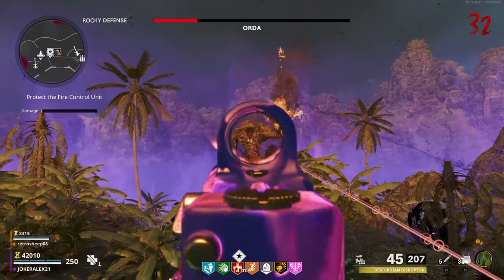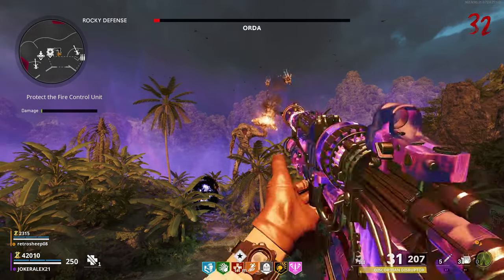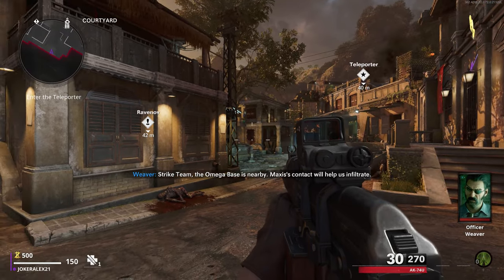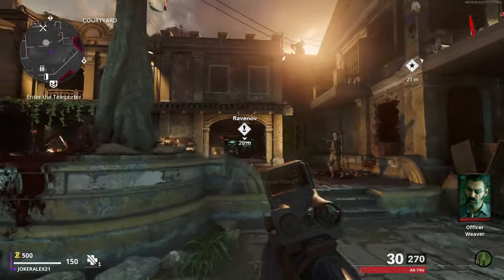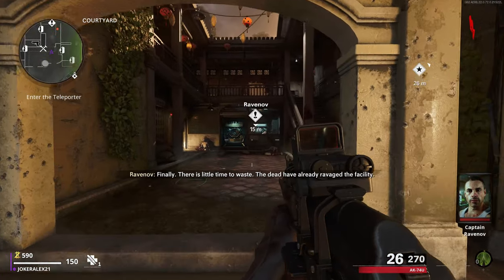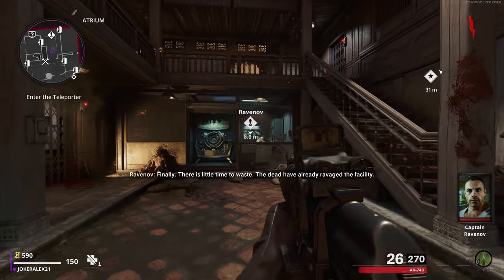In this video I'll be showing you how to activate the power around the map and also access the Pack-a-Punch machine on the map Firebase Z. To start off with, the location of the Pack-a-Punch is a very easy spot to find. As soon as you spawn into the map within the courtyard, if you head over to the atrium part you will see where this is because it will have a marker showing you the name Ravenov, which is one of the guys you can talk to in this map.